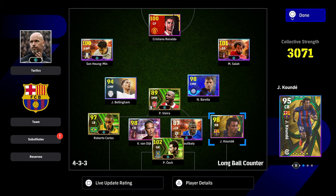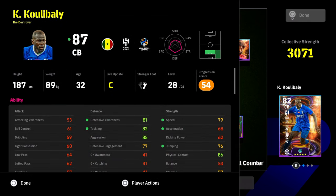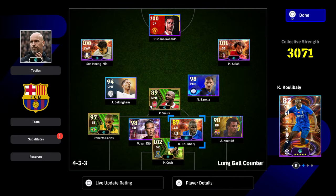In the last couple of weeks, especially with defenders, speed seems to be very important for destroyers such as Coulibaly. Most of the defending destroyers they've brought out — whether it's Kanté, whether it's Coulibaly — any player that's going to be a destroyer or a kind of hassling, high-aggression player, you will need to boost up their speed and stamina because they're going to be doing a lot of work off the ball.